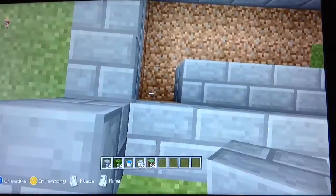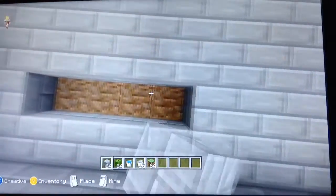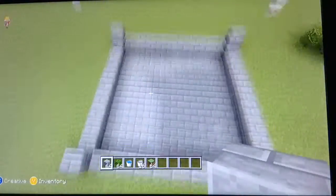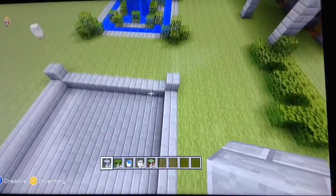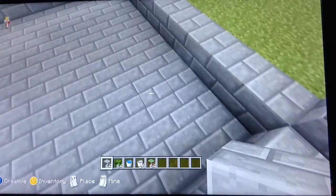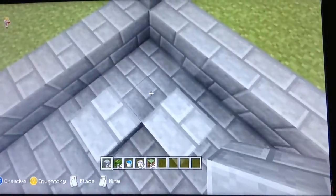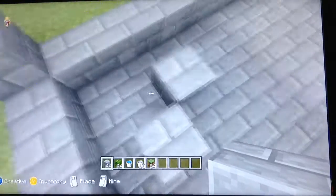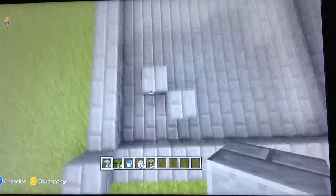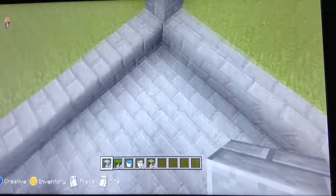I think it's somebody's mic. Cody, are you wearing your mic or are you using the Kinect? I'm using my mic — I don't use my Kinect, my Kinect's crap. All right. So you wanna go two diagonal from it, and then build these two like this. And then you're gonna do that again on every corner.